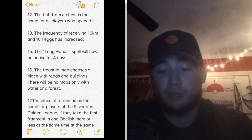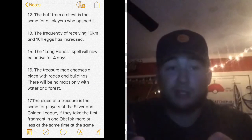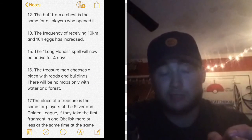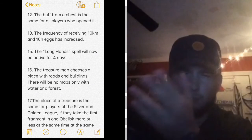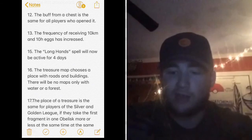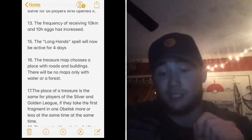The treasure map now chooses a place with roads and buildings — there will be no maps with only water or a forest. This is huge for all golden egg hunters. It's going to be in a notable, hopefully accessible area, not just a bunch of green on your screen with no roads. This makes it much easier to track down exactly where the golden egg map is going to be.